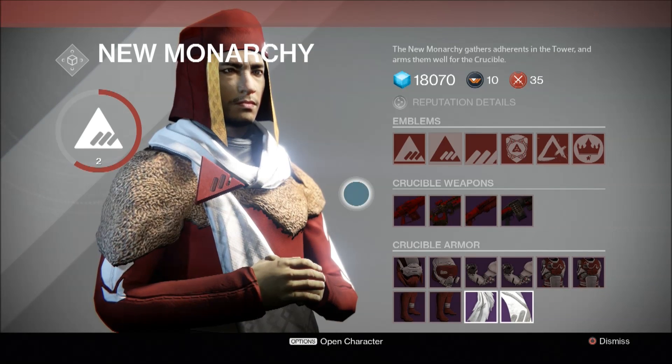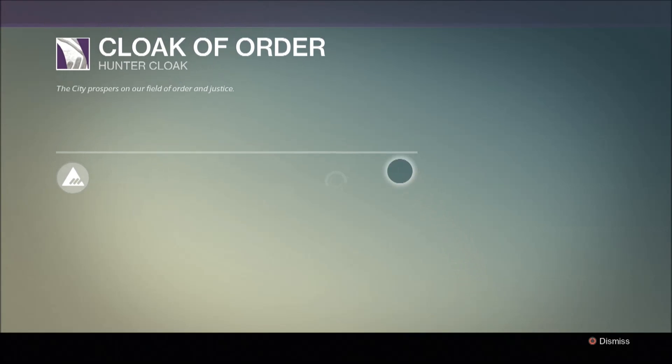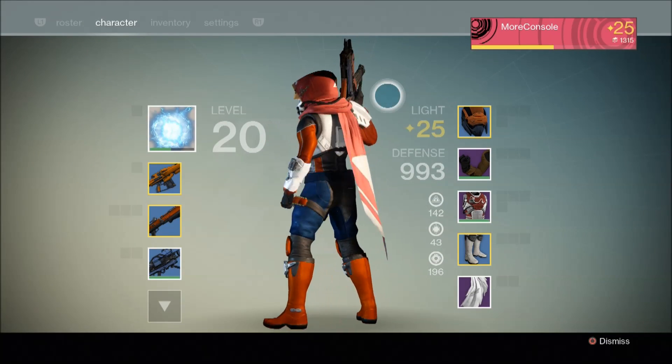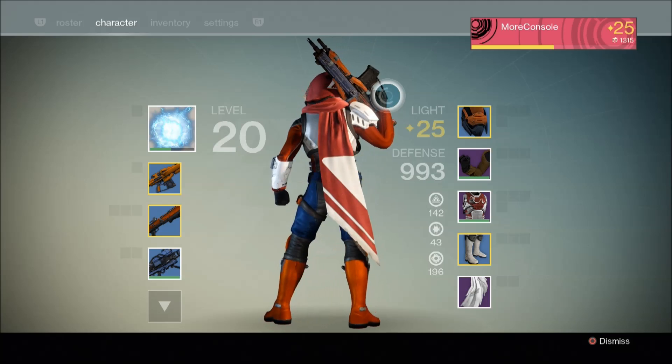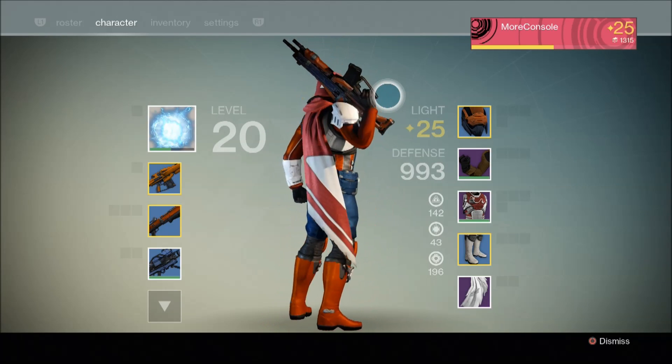Now in order to purchase legendary gear from a faction vendor you need to build your faction reputation, and to do this you have to first purchase a class armour item from the faction you wish to represent. For example, I'm a Hunter and I want to buy legendary gear from New Monarchy, so I purchased a New Monarchy cloak.